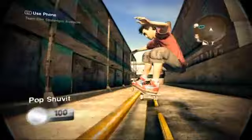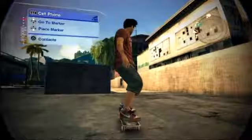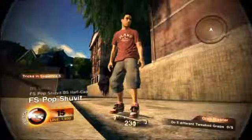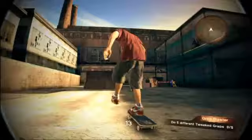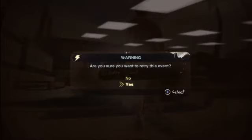Skate 2 is a video game. The game has Film Challenges, which I just unlocked — you can't really do this until you get sponsored. I just got a board sponsor. I can hit contacts and go to Team Film Challenges. It'll give me goals like Grab Blaster, which gives me thirty seconds to do five different grabs. The benefit of getting off the board is I can set up ramps. I hope you're enjoying this video of me failing at stuff in Skate 2.